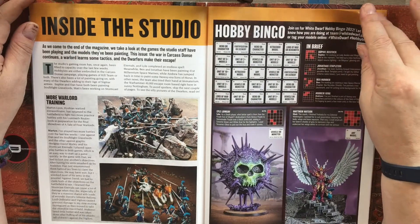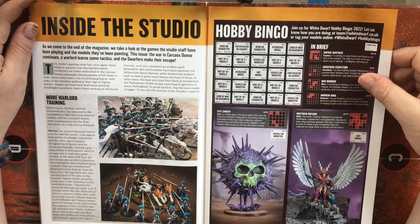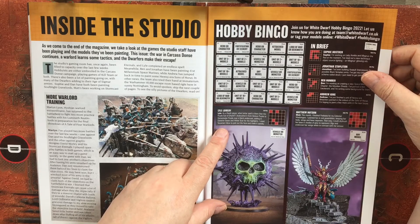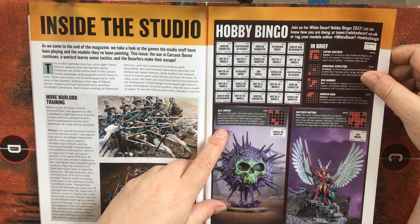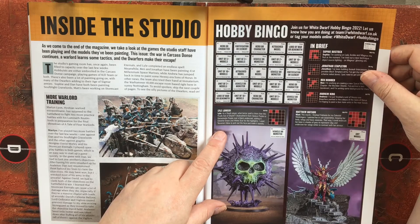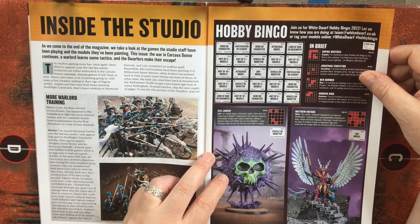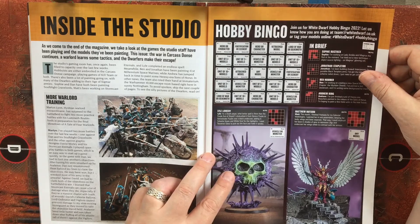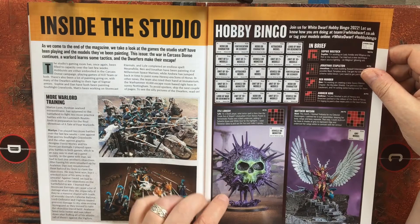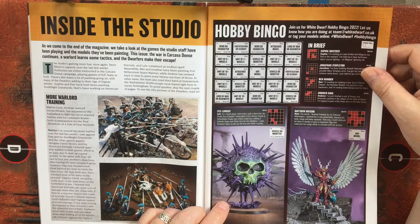We have Hobby Bingo — this is interesting. As a deaf player, what better spell is there than the Purple Sun of Shyish? I dry brushed it from Xerxes Purple to Genestealer Purple over a black undercoat, adding Sybarite Green and White Scar for highlights. I used Tesseract Glow to pick out the face and make it spooky. This coat — I've not seen one of these before. Is this something Lyle has made himself or is it available? Somebody let me know.